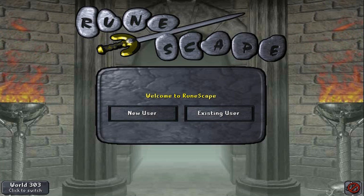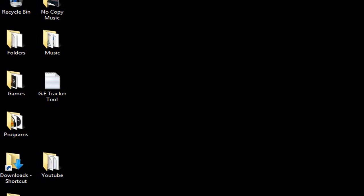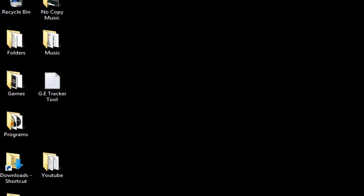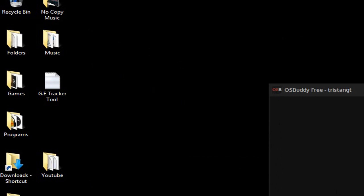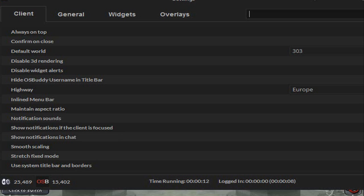Once connected, the bear will appear and you just reload your client. If you had issues logging in before, it should now download the OS Buddy client for you. You can tell the VPN is working when it kicks you out of your OS Buddy login — log back in and it should download the new OS Buddy client without any problems. Once installed, go back to settings, go down to Highway, and set it to Europe. This feature is pretty new so there may be some bugs, but they're working on it and it should let you play lag-free without needing a VPN.